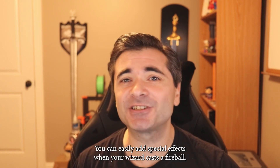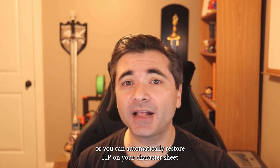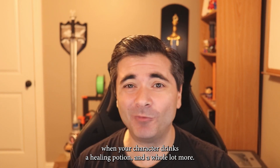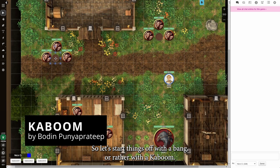You can easily add special effects when your wizard casts a fireball, or you can automatically restore HP on your character sheet when your character drinks a healing potion, and a whole lot more. So let's start things off with a bang — or rather, with a kaboom.